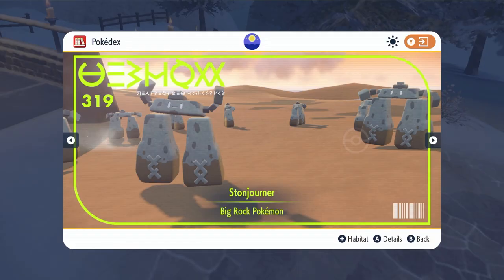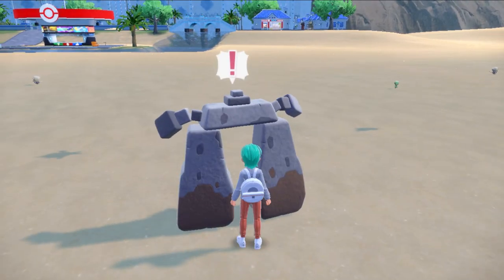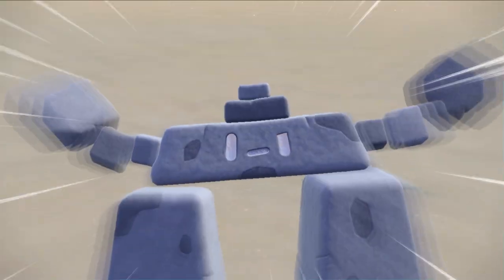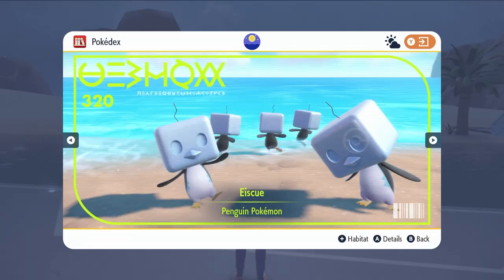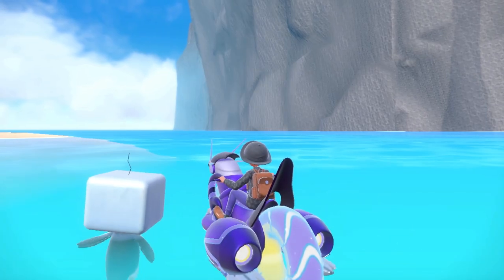Stonjourner can be found in abundance in the Asado Desert as well as 4 star Tera Raids around the Paldea region, and is an exclusive to Pokemon Scarlet. Its counterpart, Ice Rider, is an exclusive to Pokemon Violet and can be found in the North Paldean Sea and North Province Area 3.